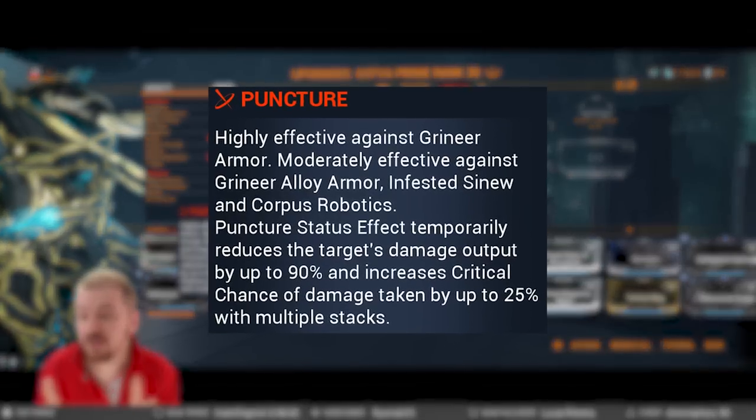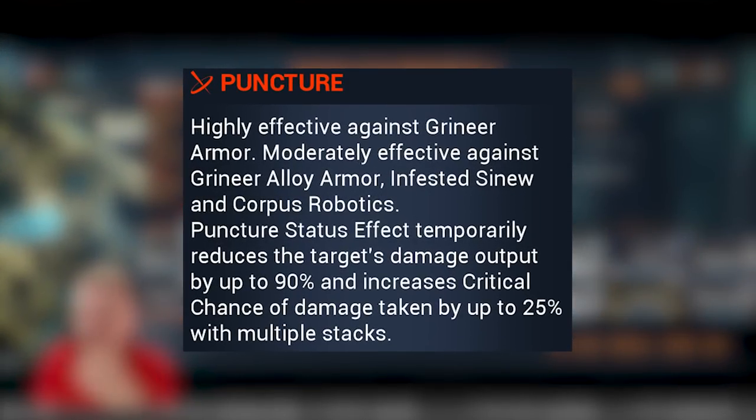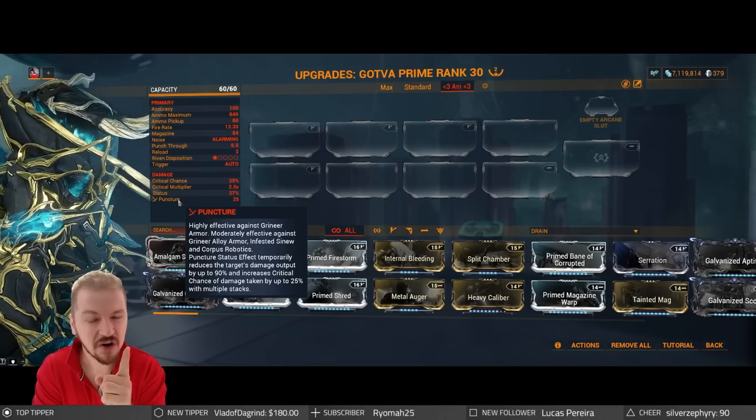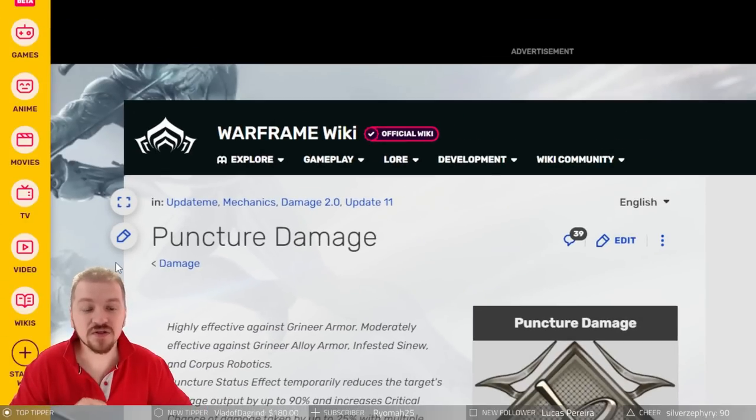Puncture status effect temporarily reduces the target's damage output by up to 90%. Fantastic! Well, yes, but you're not getting the full story from these small pop-ups. We'll go over to the wiki for more detail. There's also one more effect caused by puncture procs — one that was added last and has caused some confusion. It increases critical chance of damage taken by up to 25% with multiple stacks.